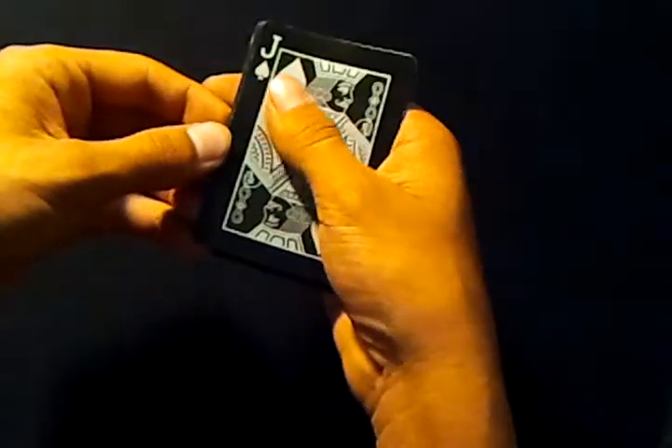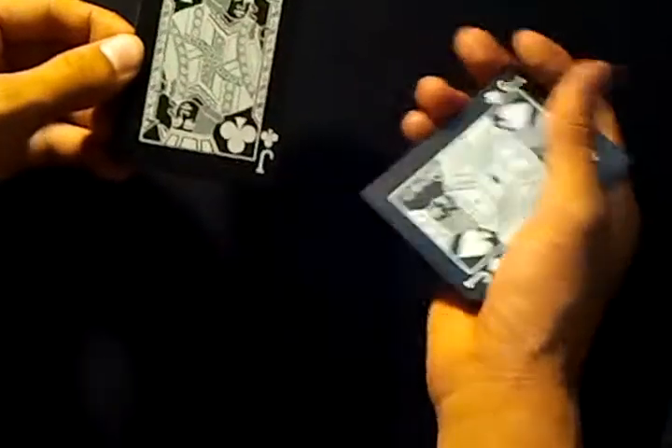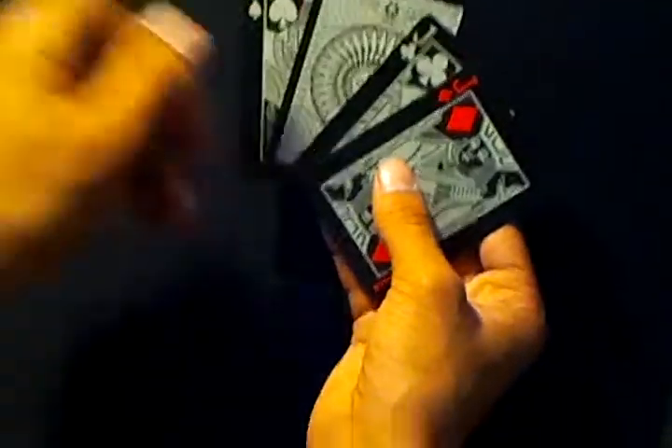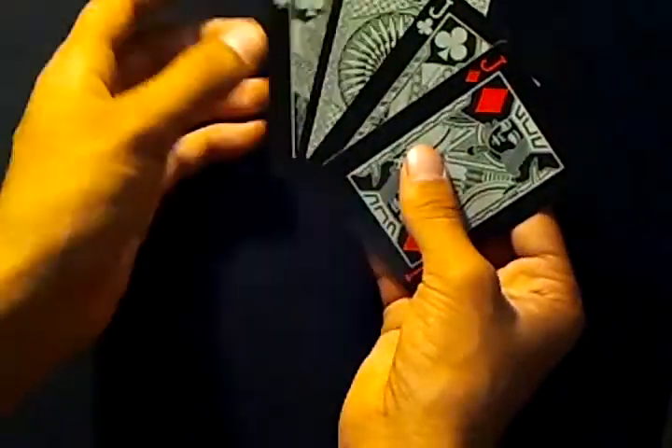Peel off the top card, peel off one card from the top again instead of doing your block push-off. Put all these cards back underneath, then block push-off three cards, and then count off the top card. Or you can just leave it how it was, but I like to do it so it looks like the Hearts is sandwiched in the middle somewhere. That's what you would do if it was Hearts.